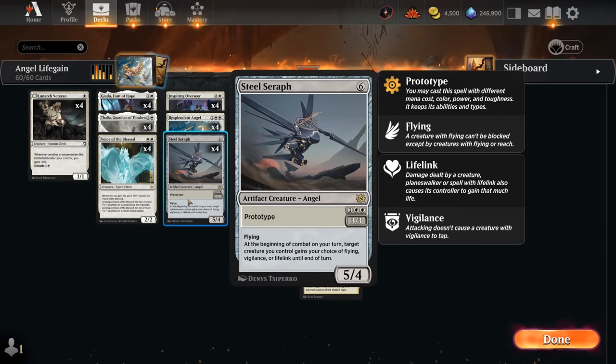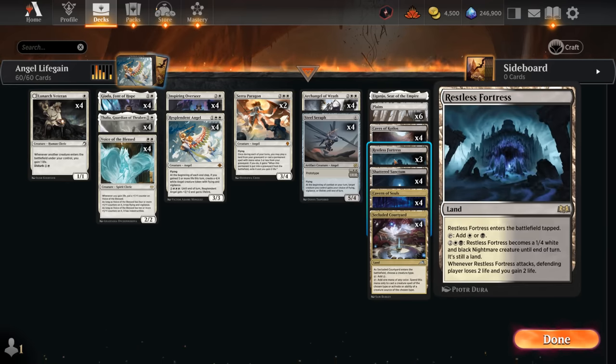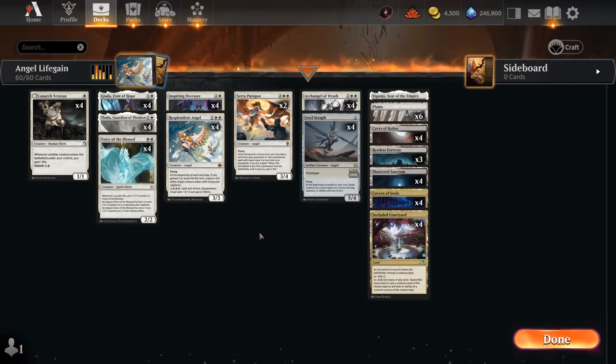We can even play our three mana Steel Seraph despite it technically being a six drop. We have additional late game from Steel Seraph and Archangel, which is why we're playing a relatively high land count. Eventually we can animate Restless Fortress to gain more life and enable synergies, and Iganjo offers additional utility as well. That's our deck — now let's jump into some games.